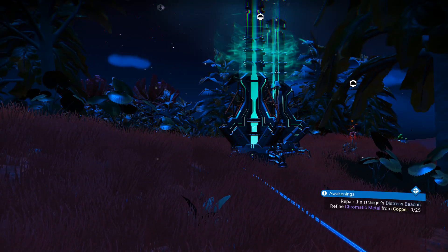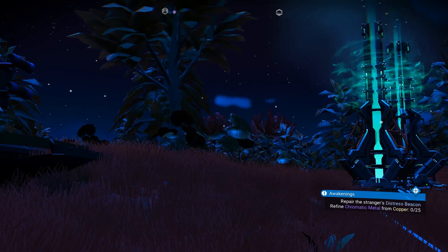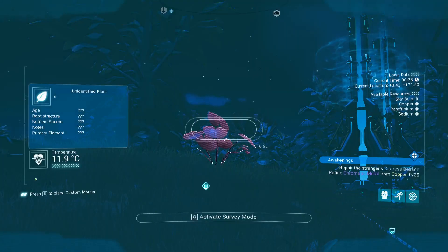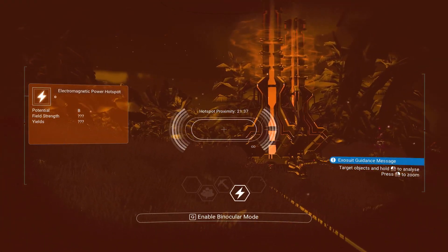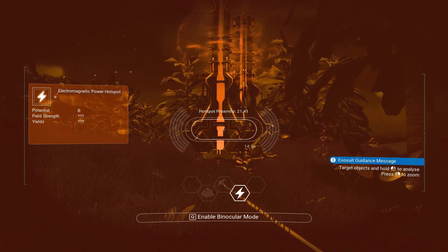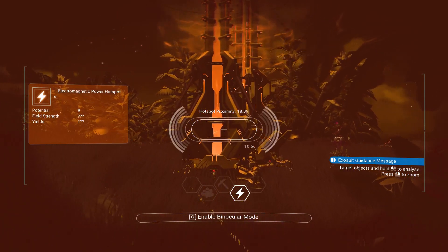The way to find electromagnetic hotspots is with your multi-tool — go to F and you have it installed, then press U to activate it. See that? Right now I am on top of a hotspot, so it's going to pull it up.